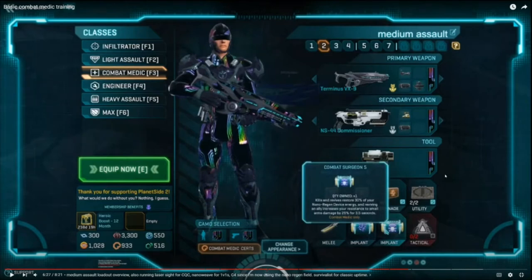Before rank 5, revives restore your regen device energy — so every single time you revive, that charges up. Once it becomes rank 5, kills and revives restore it, so as long as you're getting kills, you can just keep that F button running all day long. It keeps you up and keeps your allies up.